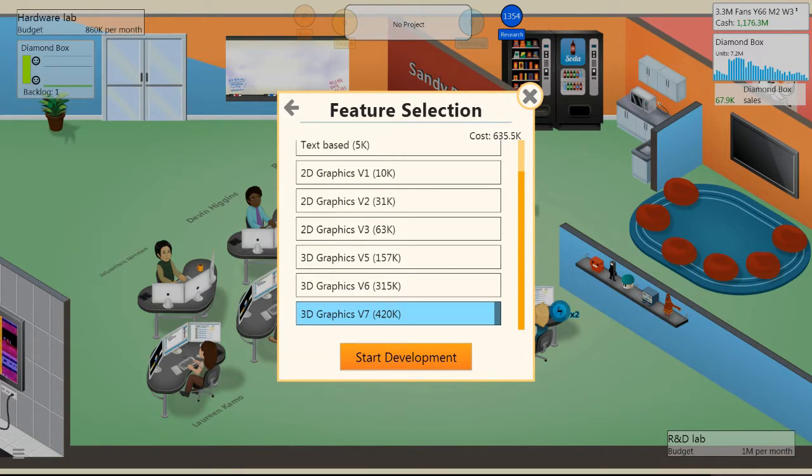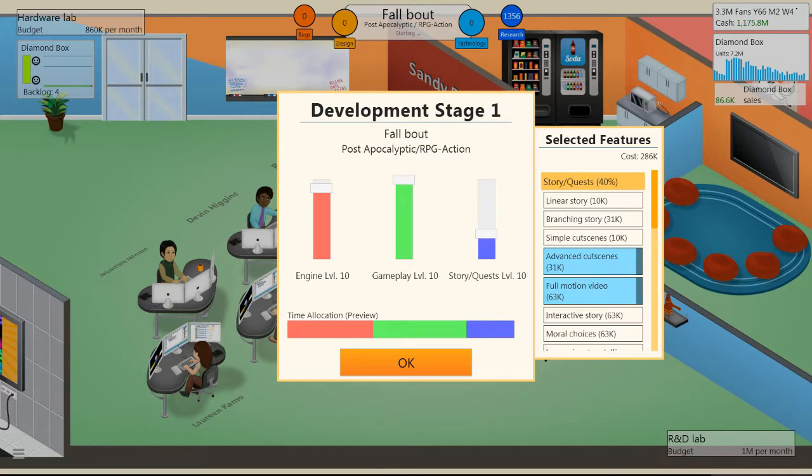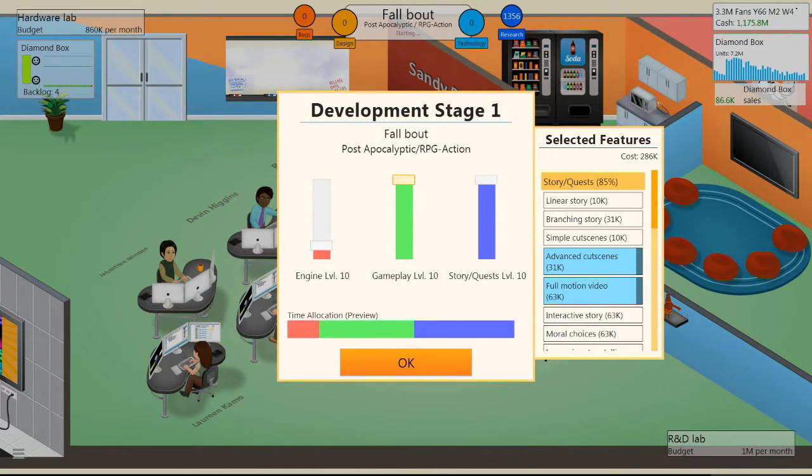Having a current engine is such a big deal — you don't want your game looking or feeling outdated. Once you get to feature selection, ask yourself what a post-apocalyptic RPG really needs. Since RPGs are mainly story-driven, I'll move that up. My Story & Quests engine capability is at 85%, so it'll only be 85% effective — that's a good way to look at this.